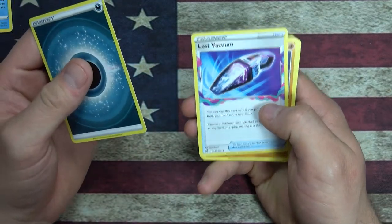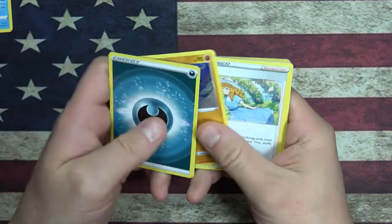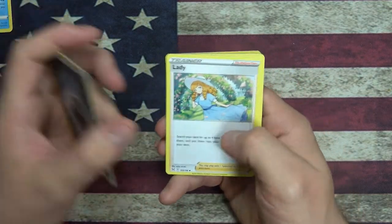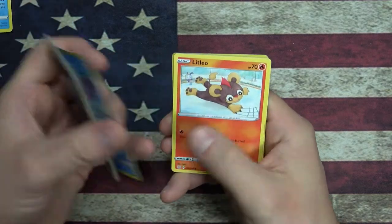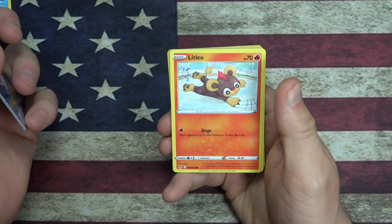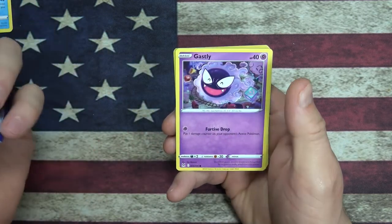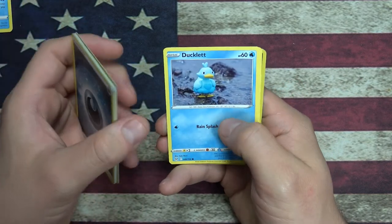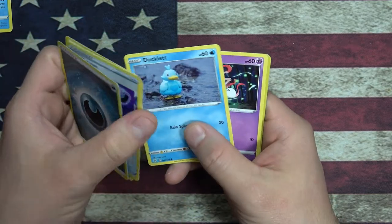Lost Vacuum. Relicanth. Lady - just a lady. Shellos. Oh, it's a Litleo - that's kind of cute. Gastly - Gastly's looking like he's having so much fun, a lot of little play cubes. Ducklett. They're doing kind of the realistic claymation art thing.